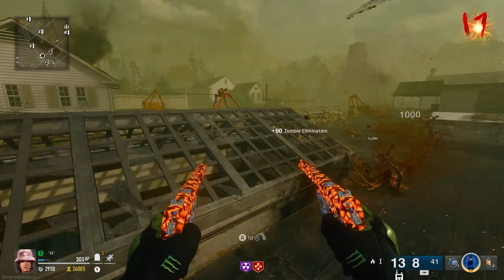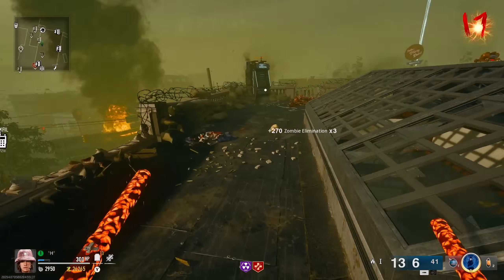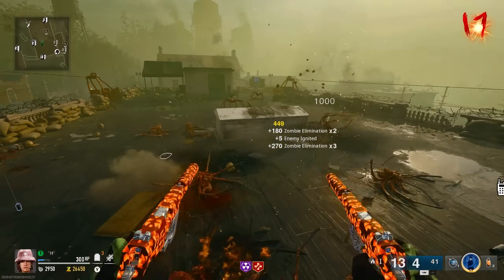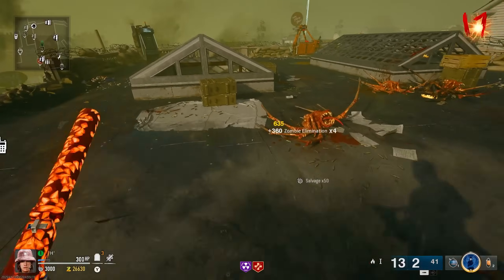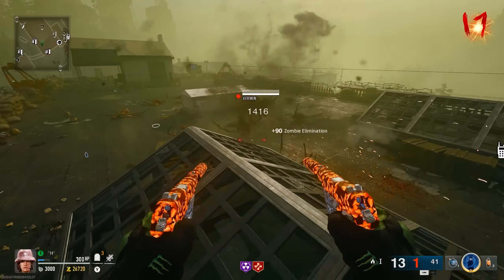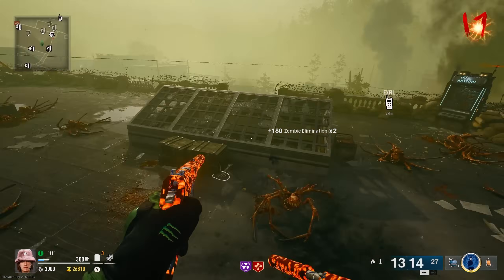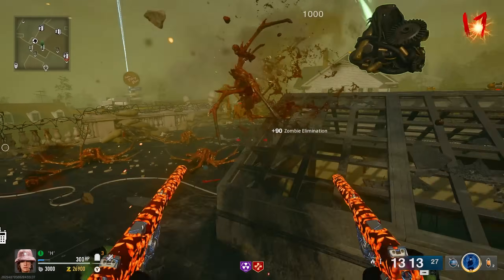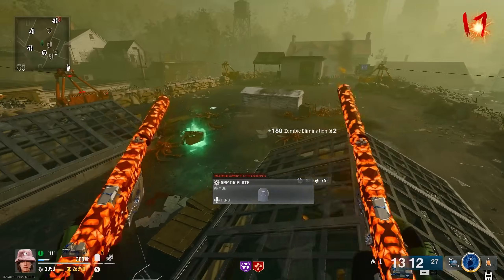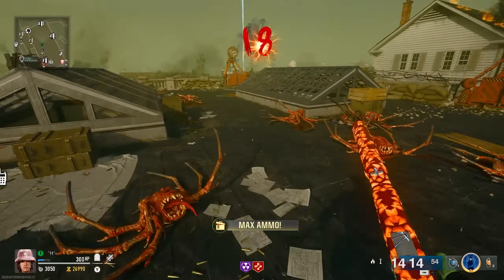We actually have more than enough essence to pack, but the GS-45 is still doing good. By the way, when you exfil, apparently the extra essence you have on you gets converted to XP. Of course it's not one-to-one — 100,000 essence isn't going to equate to 100,000 XP — but I'm guessing it's like a 10% conversion rate or something, which would still be decent.